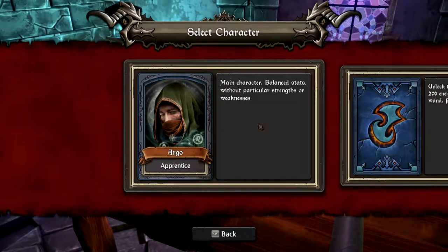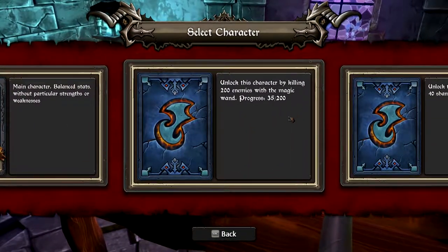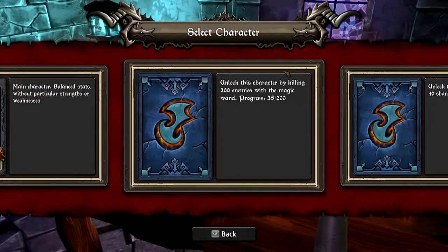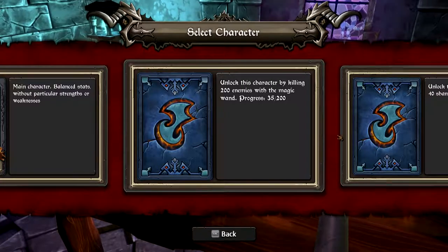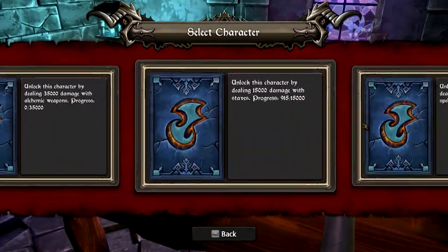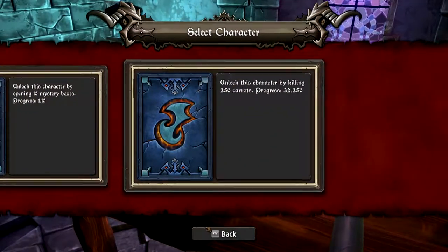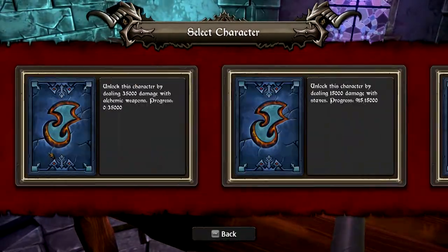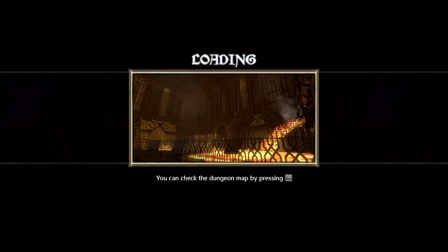We're going to be the Apprentice character. But before we get into it, I want to show you how many characters you can be — you unlock them by doing various things. For example, this one requires killing 200 enemies with your magic wand, which is your basic weak weapon. There are 11 or 12 characters total, which is a lot for early access, and I'm really excited to start unlocking them.